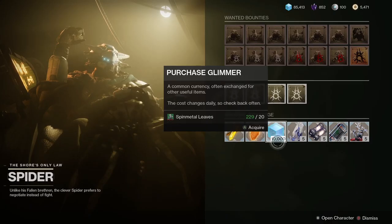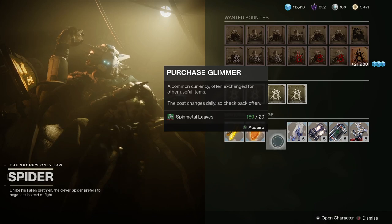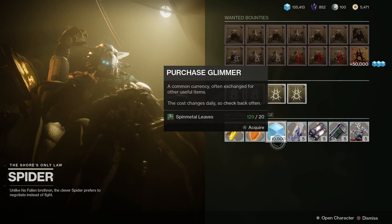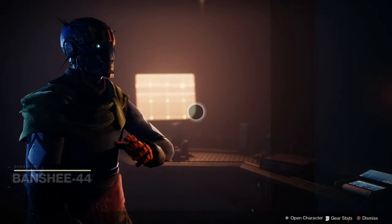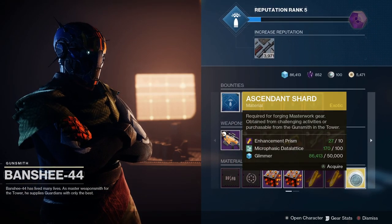Glimmer can be acquired from pretty much any activity — strikes, Gambit, Crucible, public events, patrols, etc. You can also go to Spider on the Tangled Shore and trade in materials for Glimmer, but I wouldn't trade in your Aetheric Spiral because you're going to need that for the Ace of Spades. For the Ascendant Shard, you can purchase that from Banshee-44 in the Tower, or get them from high-level Nightfalls as random drops from the final chest.